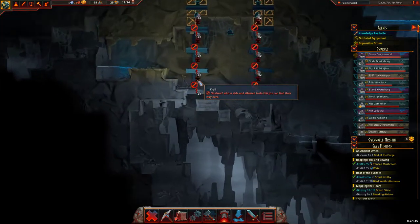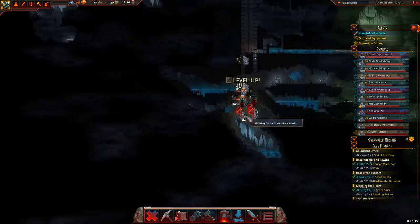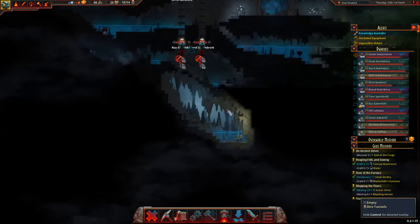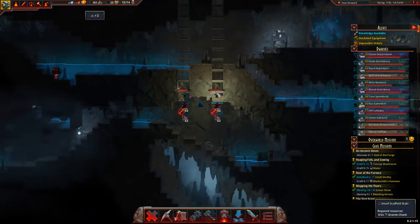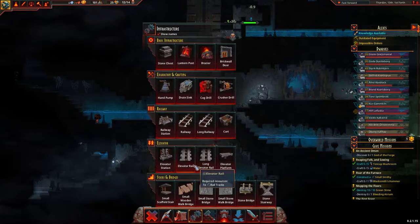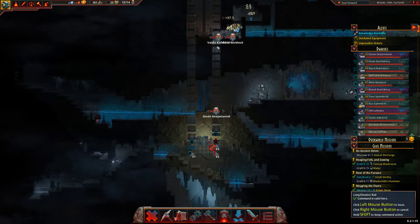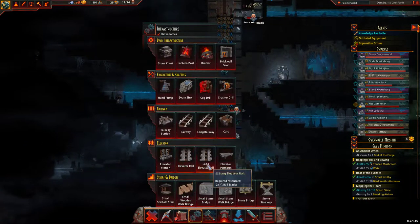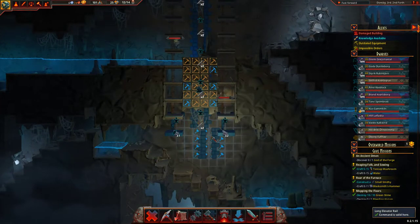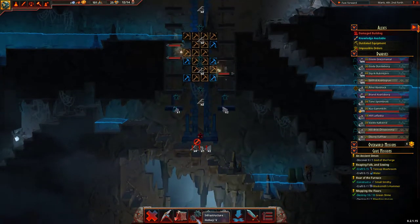This map comes to an end here — this lift shaft comes to an end, so that means we have to look for a route around it, which is probably over here a little bit. I just gotta make sure we get this right. Let's put this in and then we put in a longer elevator. Oh my god, stop it — stupid brain.